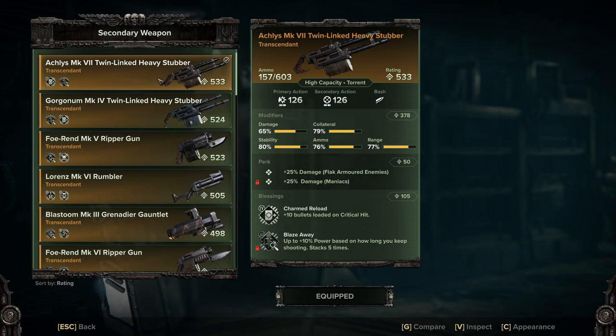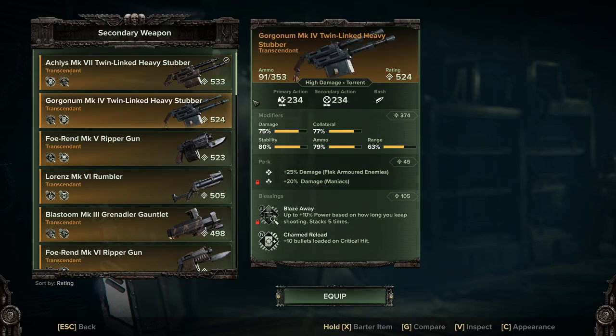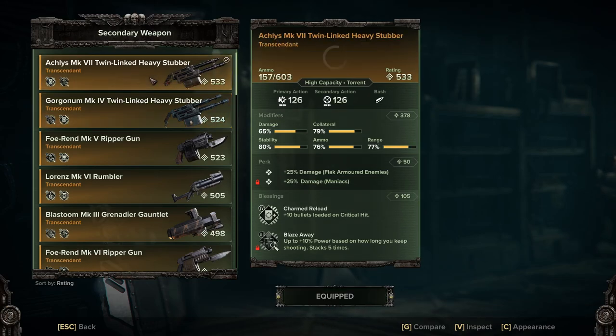The Achilles is the light version and the Gorgonum is the heavy version. As you can see there's quite a big damage difference between them, and also a large ammo reserve difference.